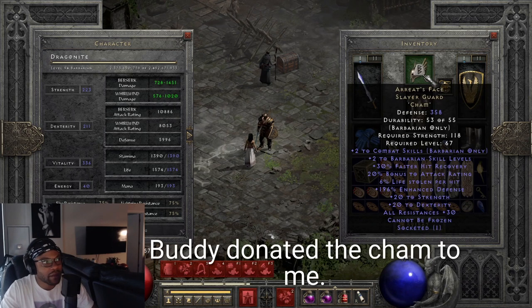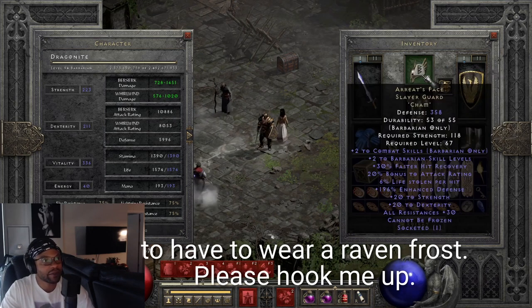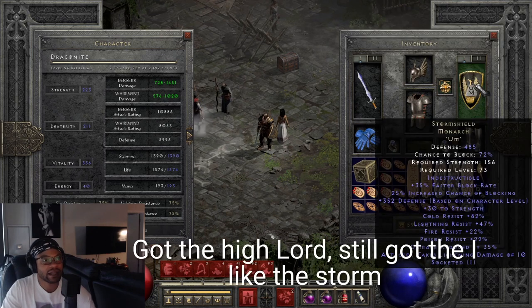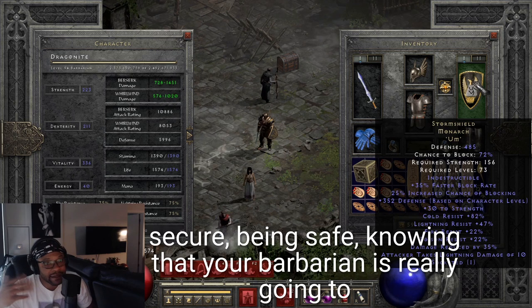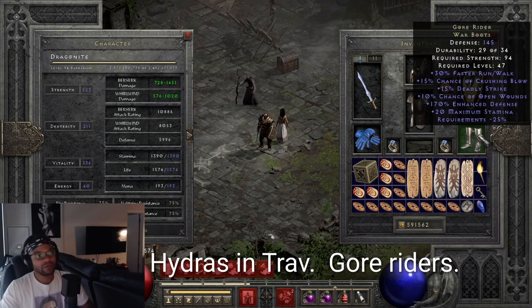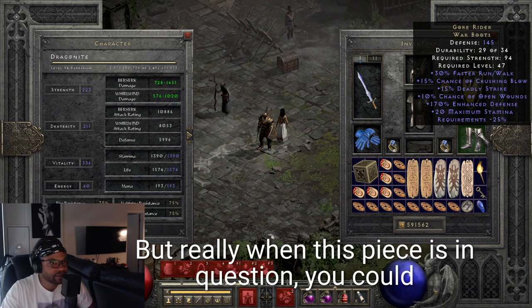I've got an Arreat's Face with a Cham in it. A buddy donated the Cham - I said I don't want to have to wear a Raven Frost, please hook me up, and he did. Love that piece. Still got the High Lord's. I like the Storm Shield - there's something about just being secure and safe, knowing your barbarian can tank these hydras and the Travincal Gore Riders.